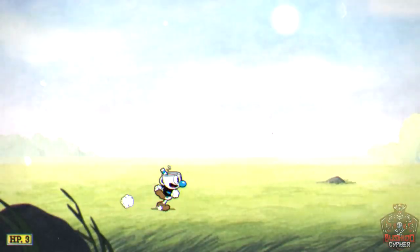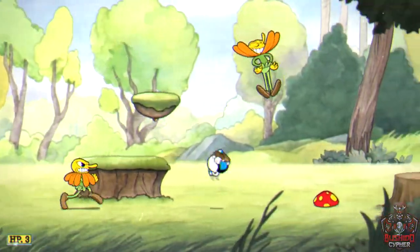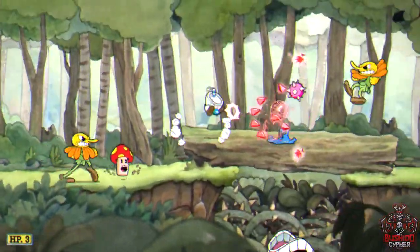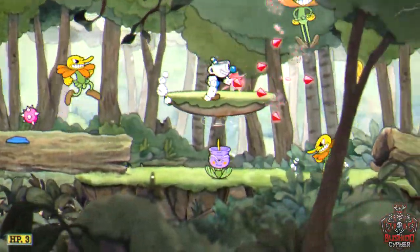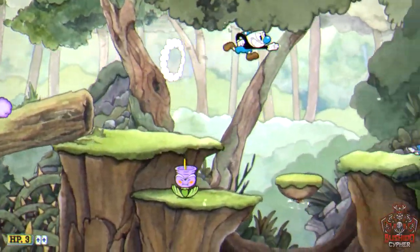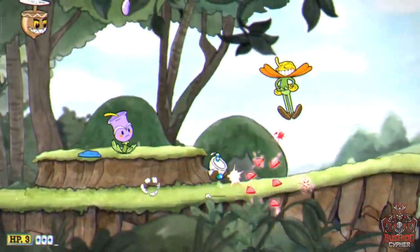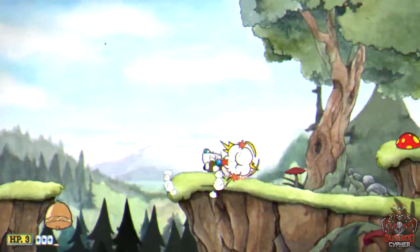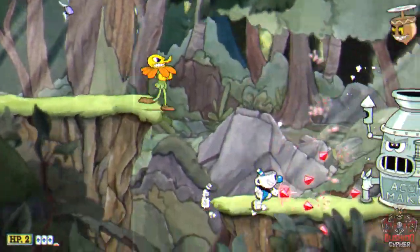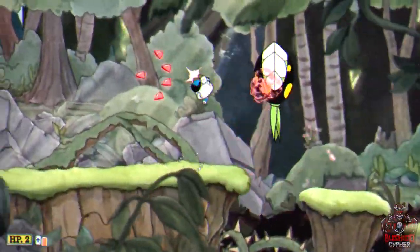Now do the first run-and-gun level. Collect the coins throughout the level and kill enemies as needed using Spread. You can parry for some free supers if possible, but your main focus is survival — you only have three HP. Later you'll return to these levels for a pacifist trophy where you can't kill any enemies, but for now just get through and collect the coins.